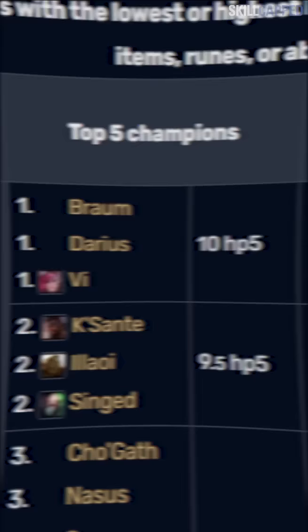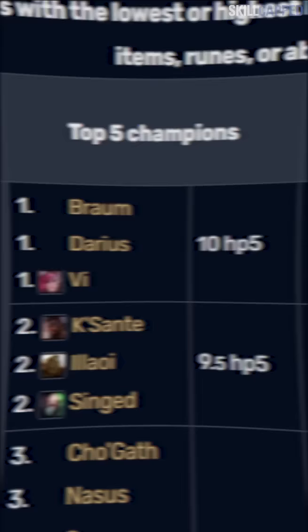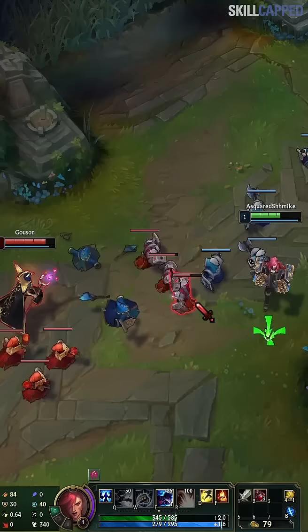Vi has the highest base health regen in the game, meaning you can tank way more damage than usual and it doesn't even matter. This Vel'Koz is literally just wasting mana by hitting Vi, since she just heals up by doing nothing.